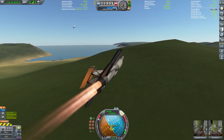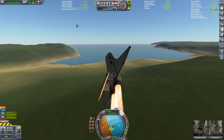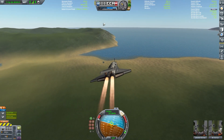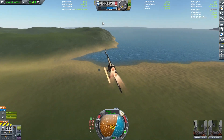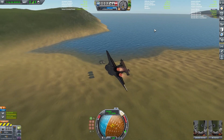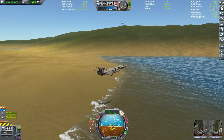Next we have the Cove launch site, which we're going over to now. It is at a latitude of 3.77 and a longitude of negative 72.22. These are in the new 1.12 update, and once you've gone there, you can launch craft from the mini list.